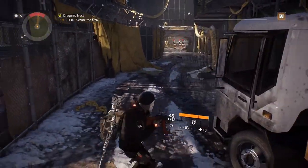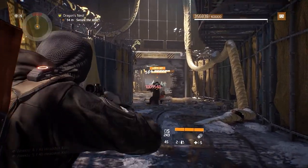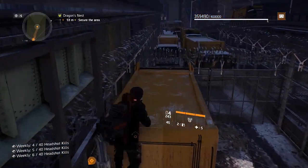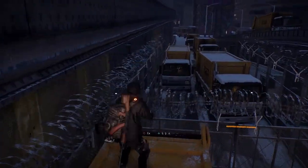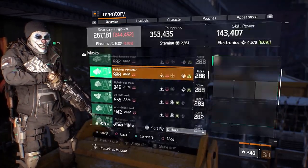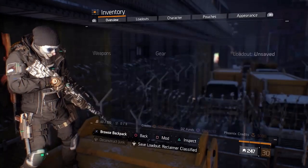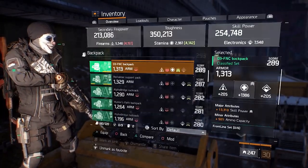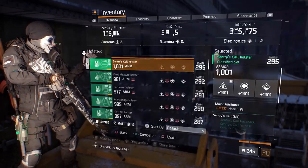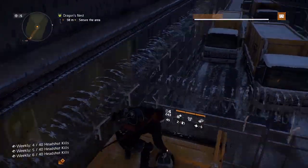Take these rushes out as quick as you can — one, two, three, just like that. Climb up the truck and from up here equip the reclaimer build back on, swapping out pieces as quick as you can. You'll see how much time you have — you have so much time to do this. There we go, back to reclaimer and ready to go.